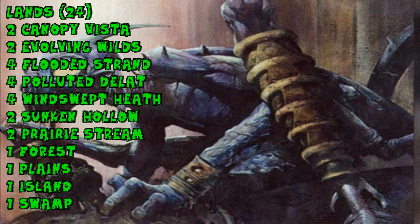These 24 lands form one of the most expensive mana bases we'll look at — we're playing a full 12 fetches. Being a four-color deck, we're stretching the mana base to its limit, so the fetchlands take a lot of the pressure off.